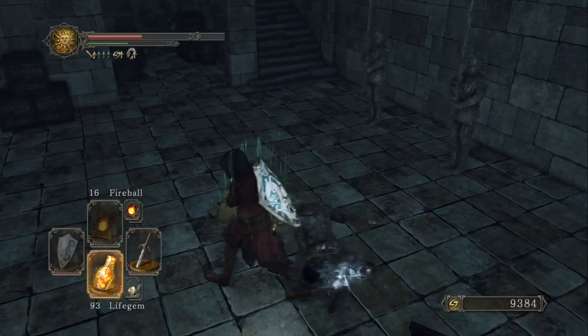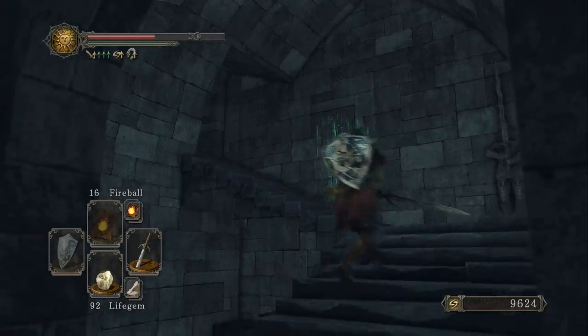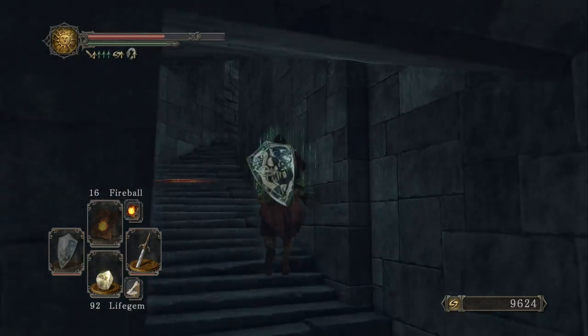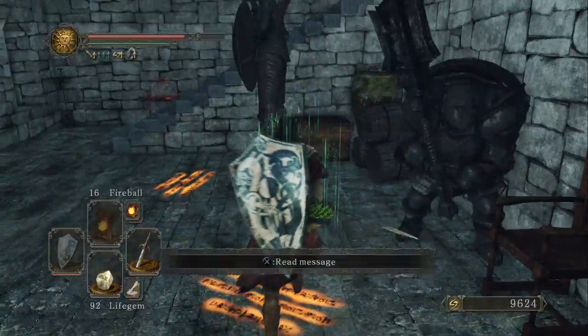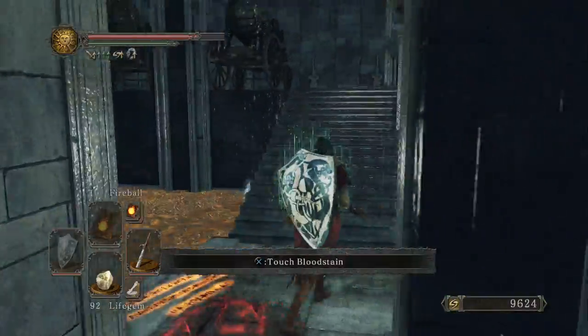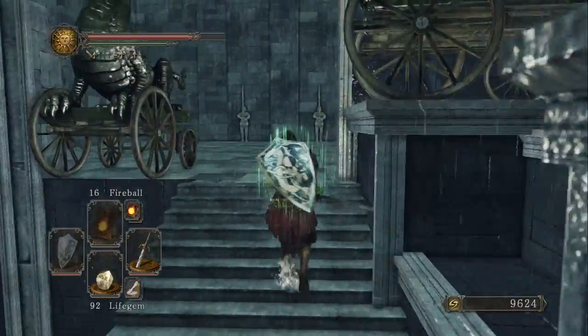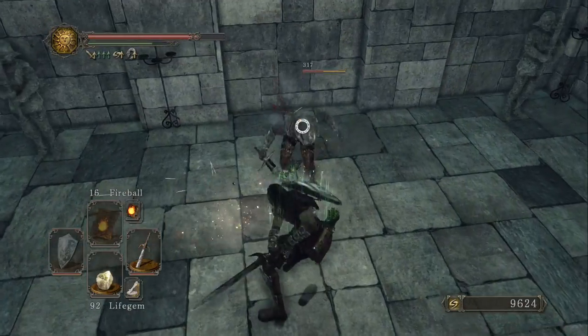I love how my attack gets stopped by a statue, but his doesn't. There's one thing I've never liked about Dark Souls — how the player's attacks will hit the wall and stop most of the time, while the enemies can swing their weapons all they want with no negative to it.